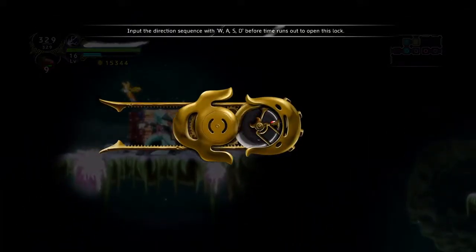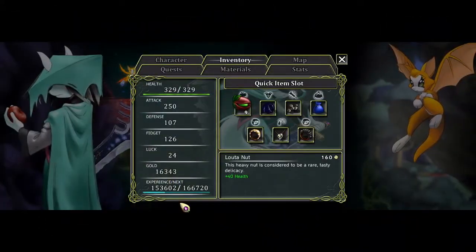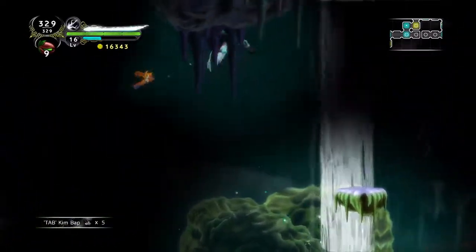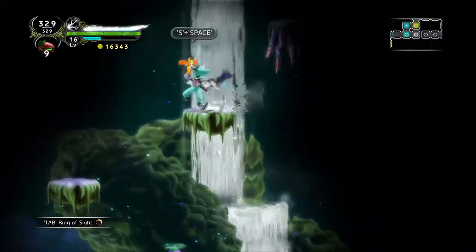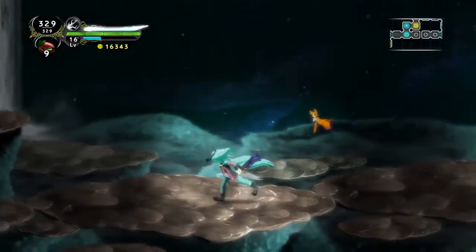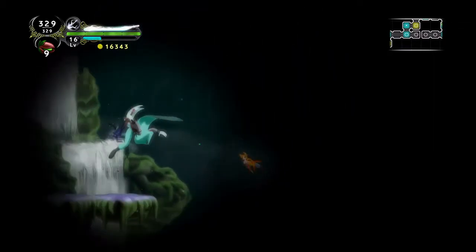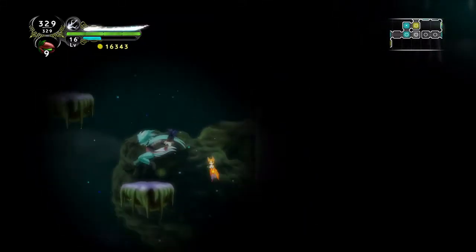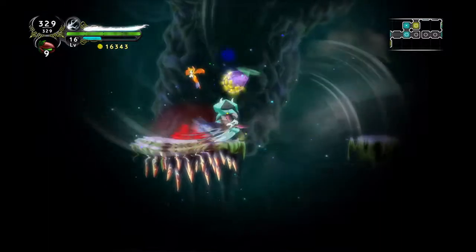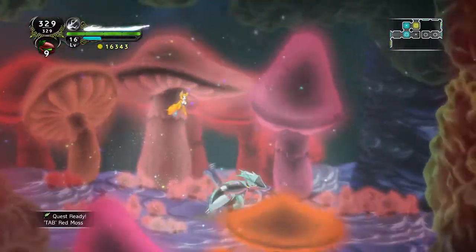We'll come across and grab this while we're here so I don't have to come back for it later. Oh, is that another light ring? Let's do that. I'm not sure if they stack the effects or not but hey, can't hurt to try it right. This is not that difficult if you don't accidentally jump further than you want. There we go, we've got the red moss quest done.